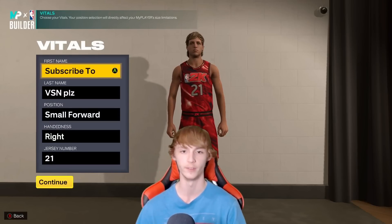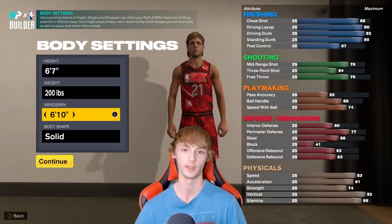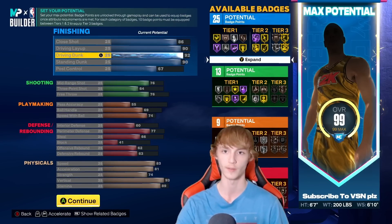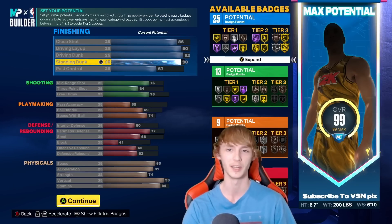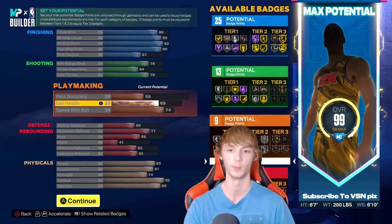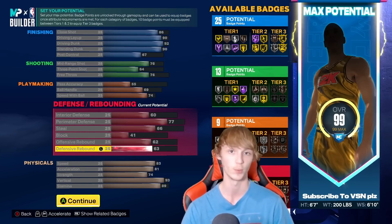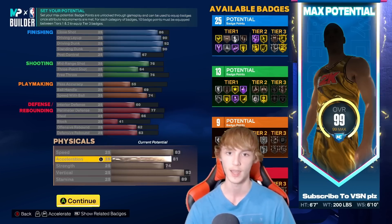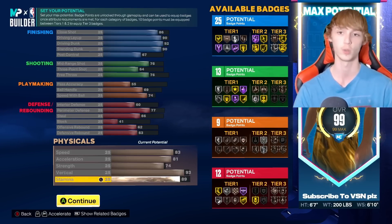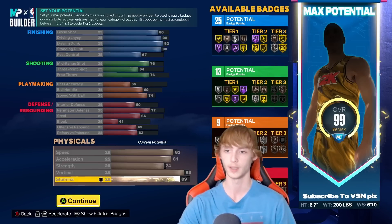Next up: Dominique Wilkins, the Human Highlight Film — small forward, number 21. Body settings: 6'7", 200 pounds, 6'10" wingspan. Attributes: 86 close shot, 90 driving layup, 92 driving dunk, 90 standing dunk, 67 post control. Shooting: 76 mid-range, 64 three-point, 76 free throw. Playmaking: 55 pass accuracy, 69 ball handle, 74 speed with the ball. Defense: 60 interior, 77 perimeter, 66 steal, 41 block, 62 offensive rebounding, 63 defensive rebounding. Physically: 83 speed, 81 acceleration, 74 strength, 93 vertical, 89 stamina. Badges: 25 finishing, 13 shooting, 9 playmaking, 12 defense — not too shabby.